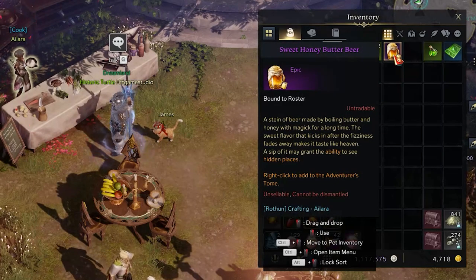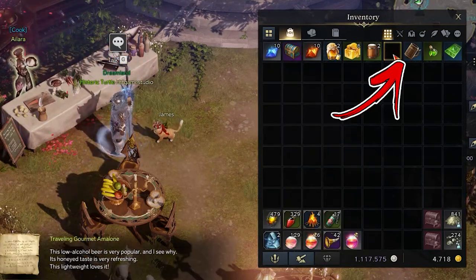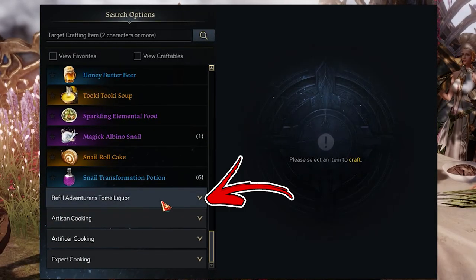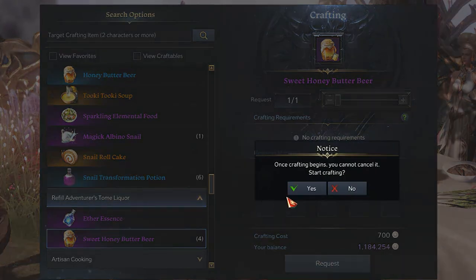But in case the buff ends, you don't need to make a new one. By using it, you will also receive an empty beer stain that you will be able to refill by entering inside the Refill Adventurer's Tome Liquor. Considering that it will cost only 700 silver to refill it, it will save you a lot of silver instead of making a new one.